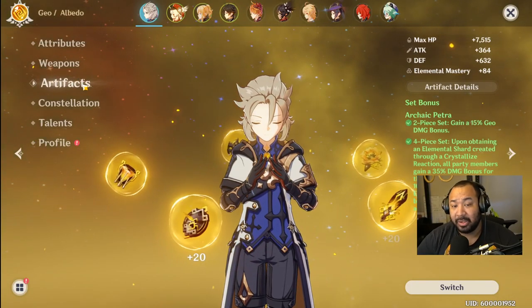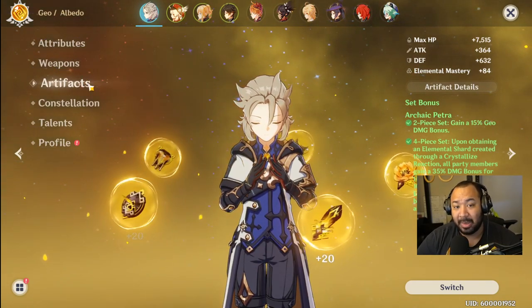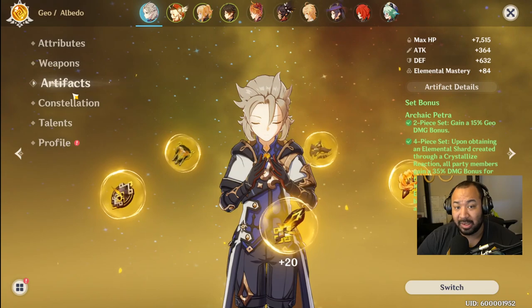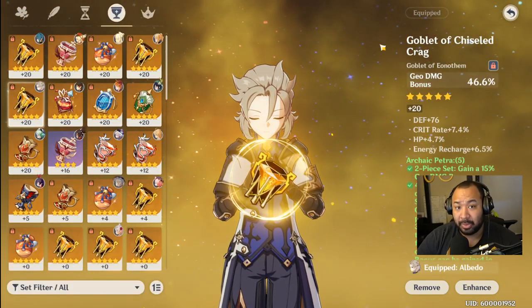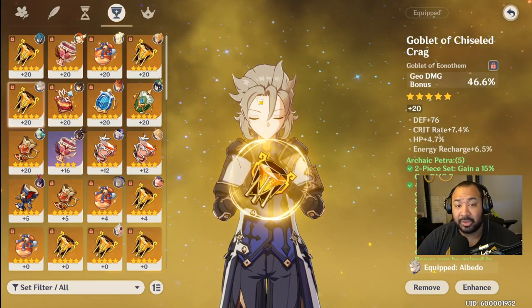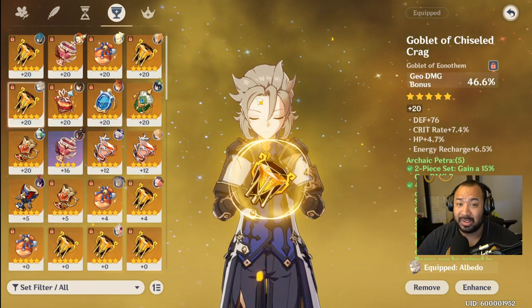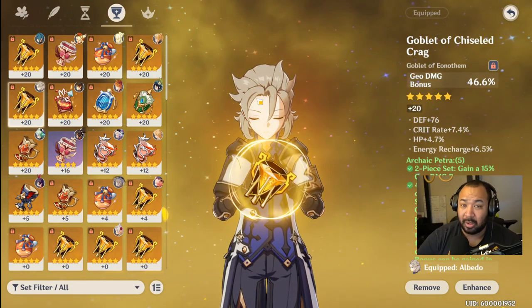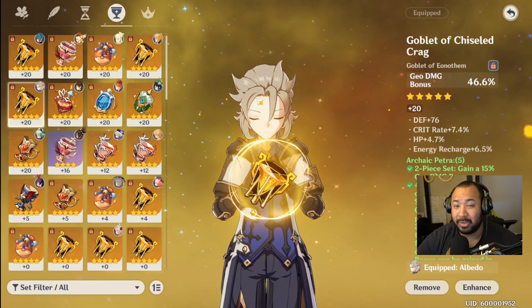For ideal artifact sets, if you're looking to maximize damage with Albedo, best case scenario is a geo bonus damage cup with Archaic Petra paired with Noblesse Oblige — a two-piece and two-piece plus one-off. Those two sets combined give you the biggest results in terms of damage output.